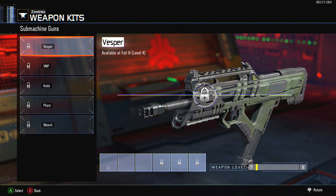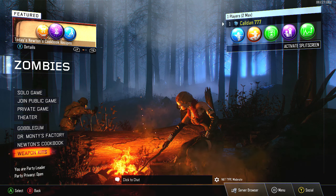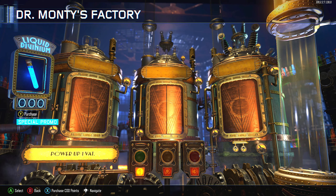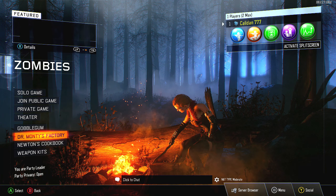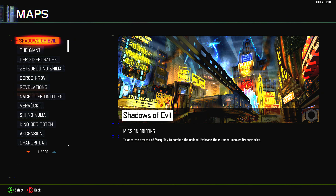I don't have any weapon kits leveled up since we just prestiged. There are also ways to get Gobble Gums — like Dr. Monty's Factory, where you get random liquid diviniums while playing and turn those into Gobble Gums. This game added a lot of replay value to zombies. Without further ado, let's hop into the first map on Black Ops 3 — Shadows of Evil — quite possibly the most content-packed and one of the best maps ever made.